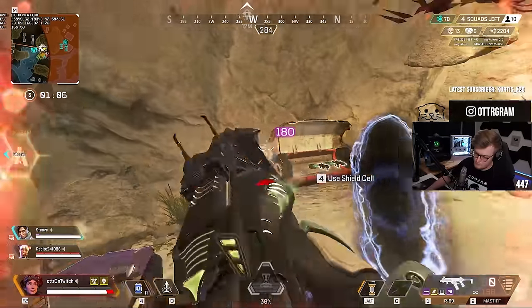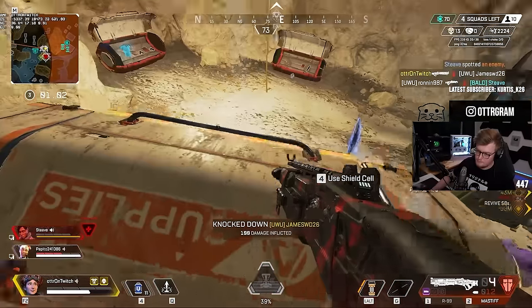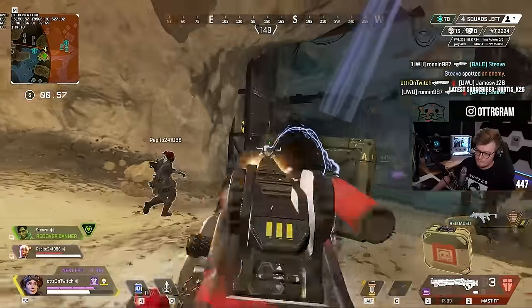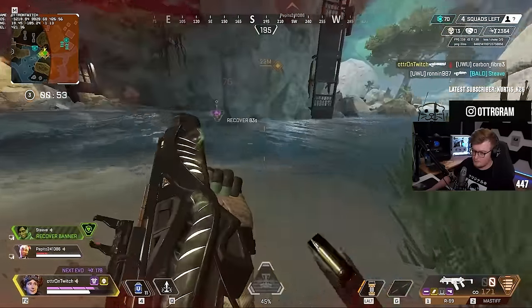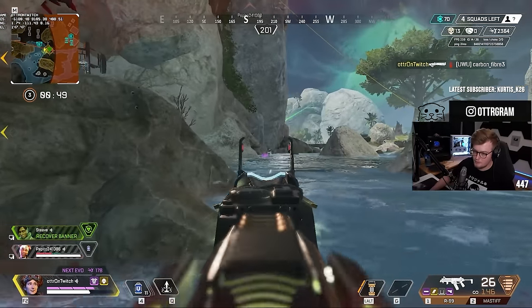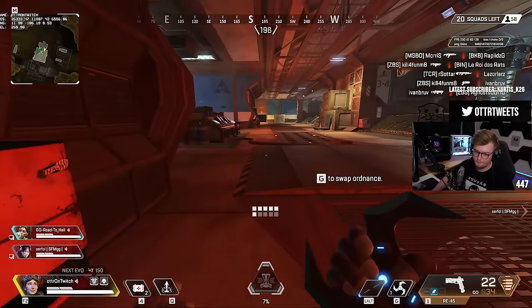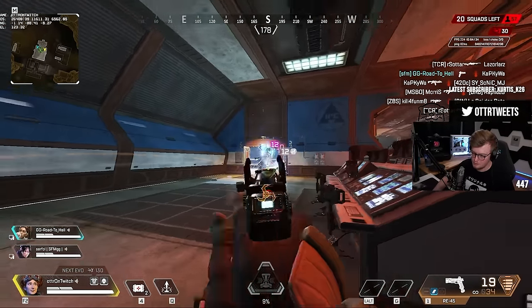Going through the list, there are some outliers among pros, reinforcing that this is really personal preference. People usually adopt their sensitivity to match their role or playstyle. If you find yourself having to flick and look around a lot, you might end up with a higher sensitivity. If you favor high-precision aim and are usually looking in the right direction, you might run a lower sensitivity. But odds are you're not here to copy someone else's settings — you're here to find your own natural, pure sensitivity.